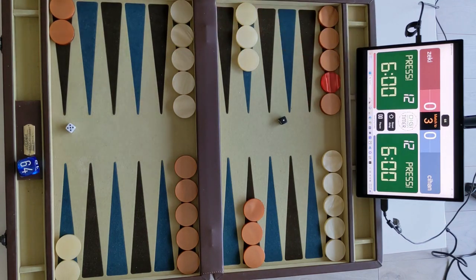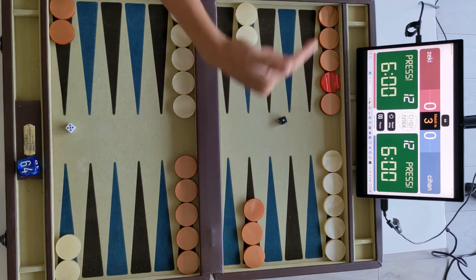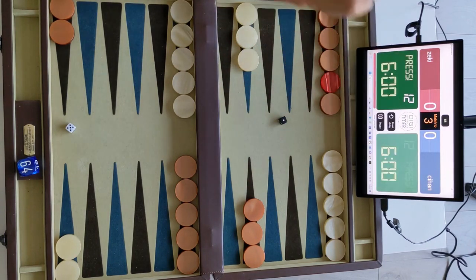If you see right now, both players can press the clock. So my opponent needs to press the clock. At the moment my opponent presses the clock, now I will play 5-1.